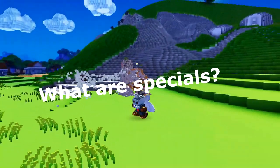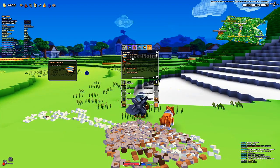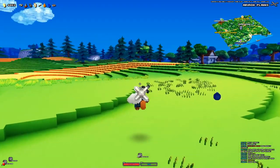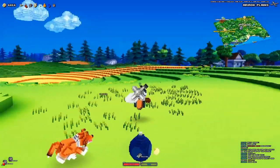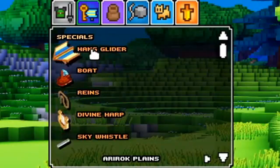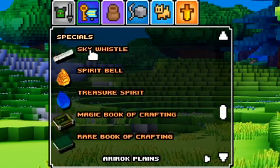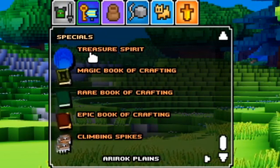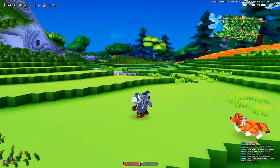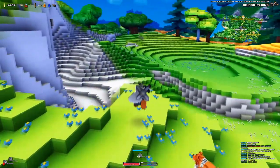My fourth question: what are specials in the beta? You will come across certain places where you can find high rarity items but you're not able to get to them because there are iron bars, a big golden door, or a massive floating island you can't get on top of. Well, these are what specials are for. The specials consist of a hang glider, a boat, reins, divine harp, a sky whistle, spirit bell, treasure spirit, and climbing spikes.